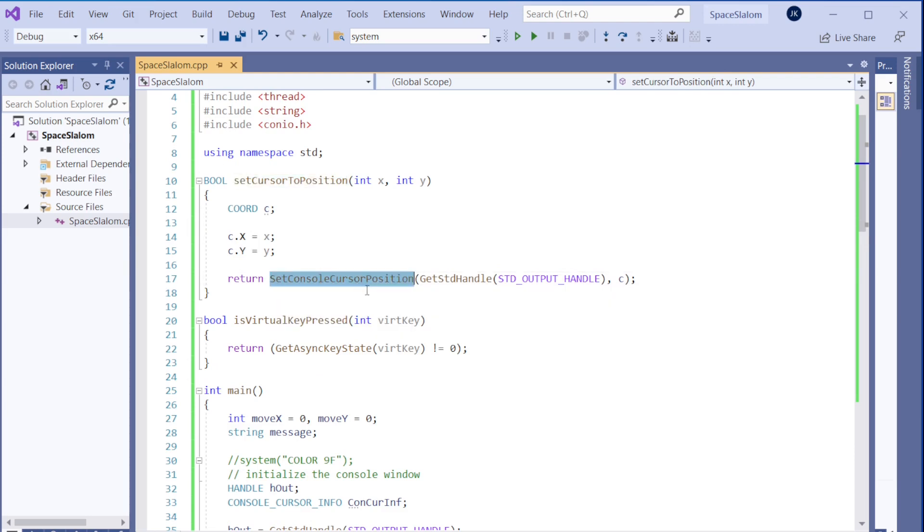This first function sets the cursor position of the console window. We use a Windows function called `SetConsoleCursorPosition`. We first get the handle of the console window using `GetStdHandle(STD_OUTPUT_HANDLE)`, then pass that handle to the function along with a `COORD` struct specifying X and Y. That's how we change where the cursor is and where we draw next.